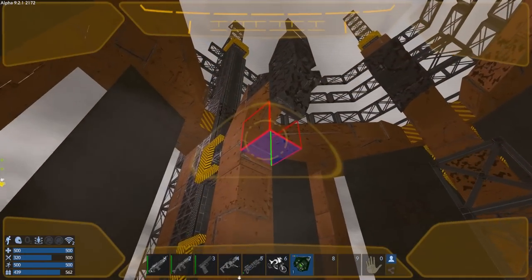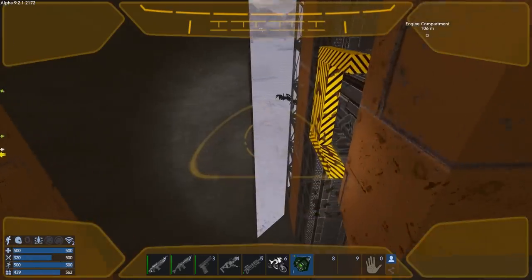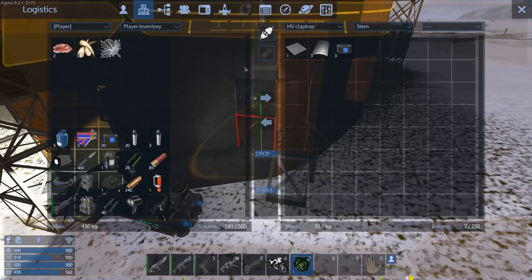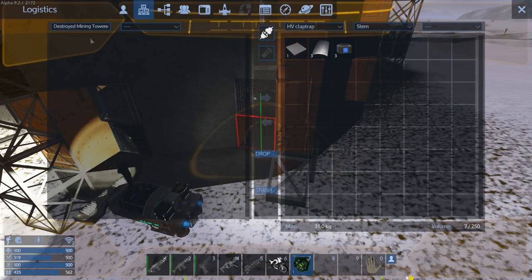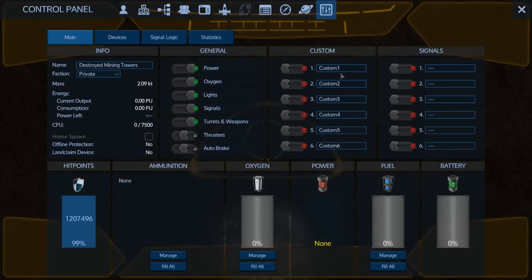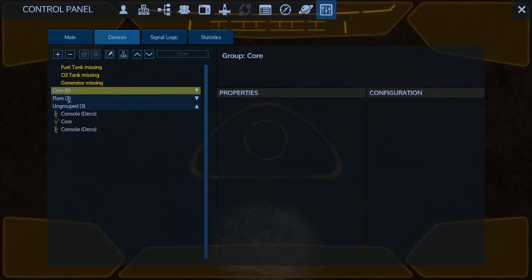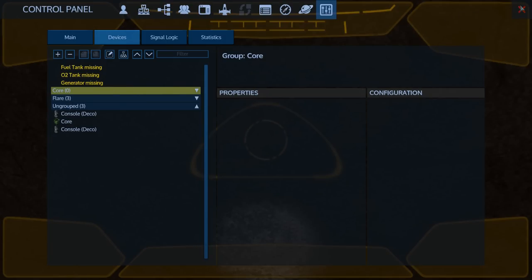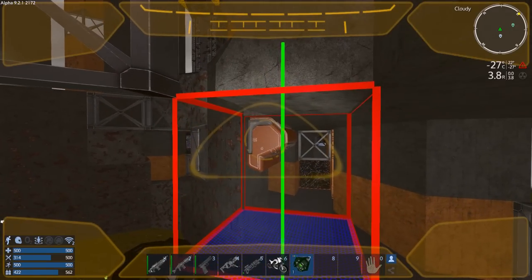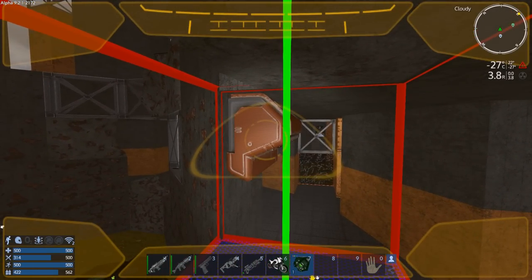I'm going to throw cores into these structures just to wi-fi into them and see what they've got — maybe check the control panel. There's stuff in here — lots of steel plates. Does it have cargo boxes? No lying containers, but now that we've got a core on it we should be able to go in. It's set to private, and these types of things don't show up in the control panel anymore. That's fine.